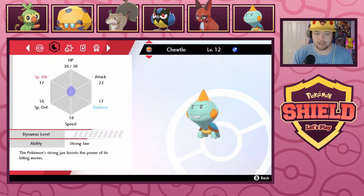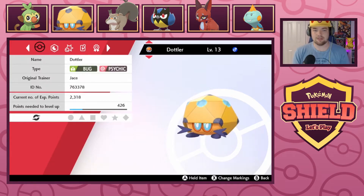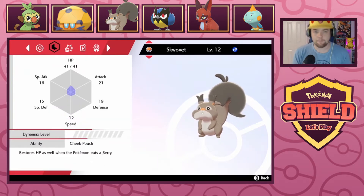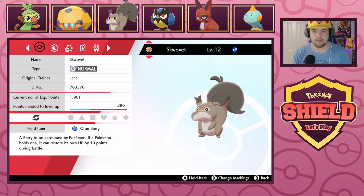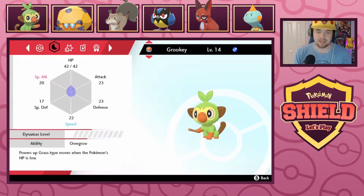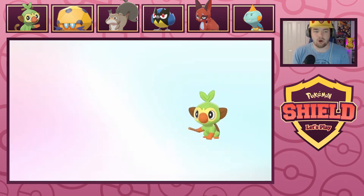Next up we have Choodle, the water type at level 12 with Strong Jaw ability, rocking Bite, Water Gun, and Tackle. We have Dottler, level 13, Bug and Psychic type with Swarm ability, rocking Struggle Bug, Confusion, Light Screen, and Reflect. Then there's Skwovet at level 12 with an Oran Berry, Cheek Pouch ability, Tackle, Bite, Tail Whip, and Stuff Cheeks. Rookidee at level 14, Flying type with Unnerve, Peck, Power Trip, Fury Attack, and Hone Claws. And last but not least, Grookey at level 14, Grass type with Oran Berry, Overgrow, Branch Poke, Scratch, Razor Leaf, and Taunt.